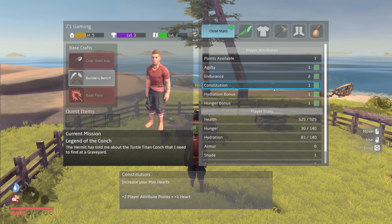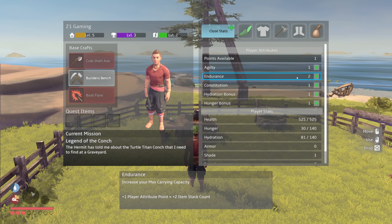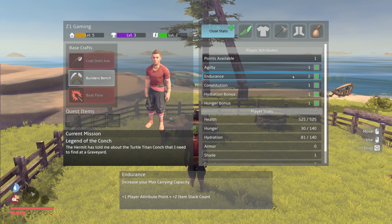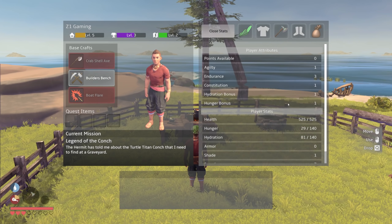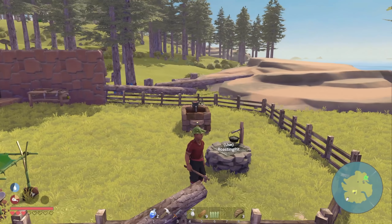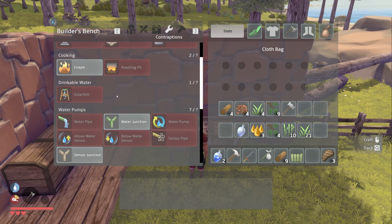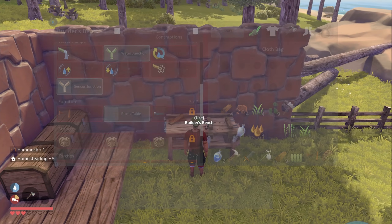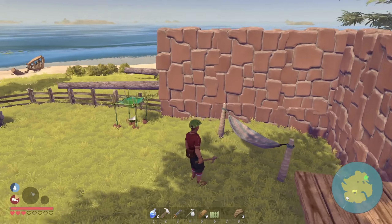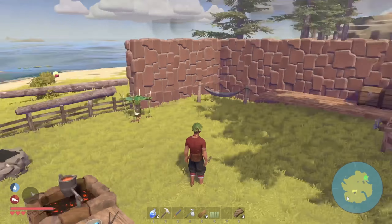At least we still have some of our stuff. Let's check player attributes - more hearts, endurance, item stack count. Let's do endurance again - I like having things stack more in my inventory. I can't believe we lost all that stuff. Okay, here's the new place - no roof. We never built our hammock again, let's do that. There's our hammock, and look at that - it's a new place, yay!